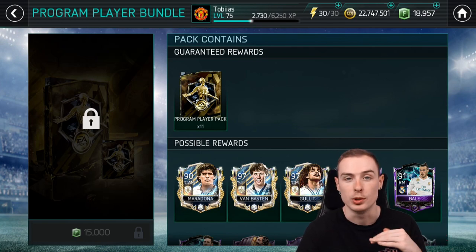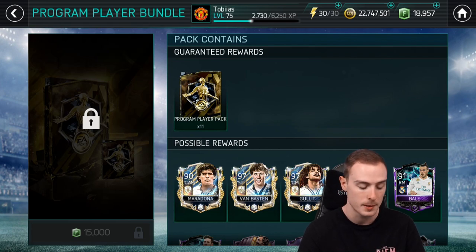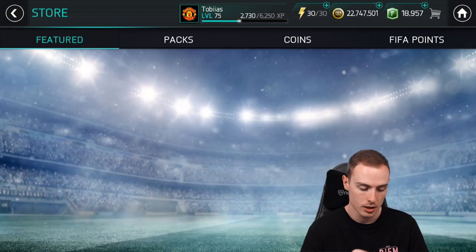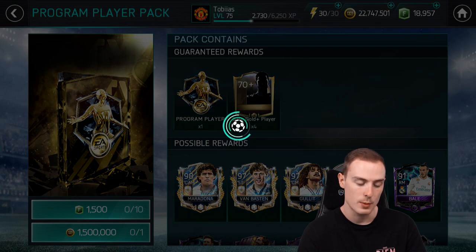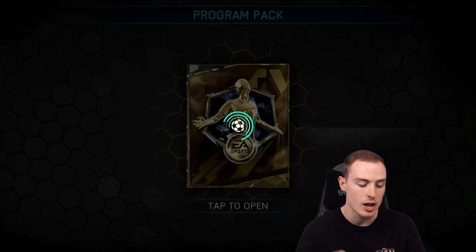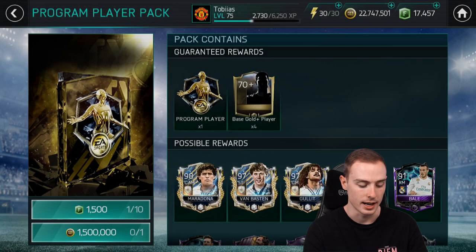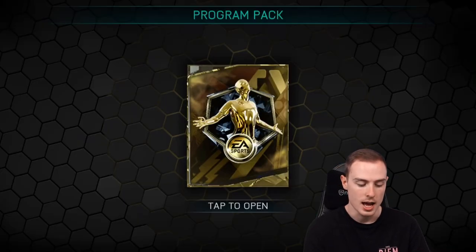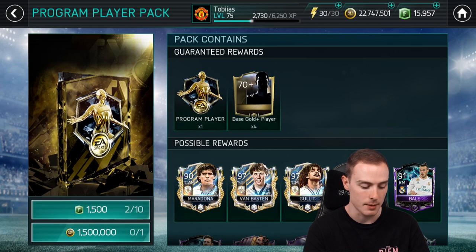Unfortunately, that is the max you can open — only three bundles for 45,000 FIFA points. However, we can open ten individual packs for 15,000 FIFA points, so we have another bundle effectively. First individual pack, Dyer again, 82-rated. I might open one with coins as well just to see how coin packs do. And Aaron Ramsey once again in a CDM spot.